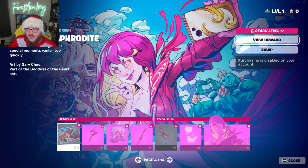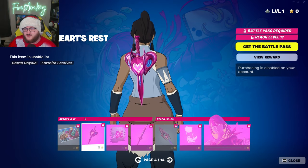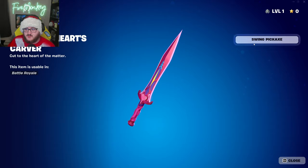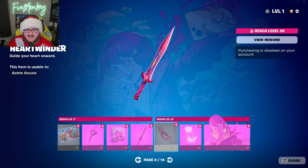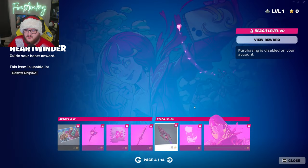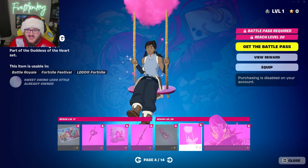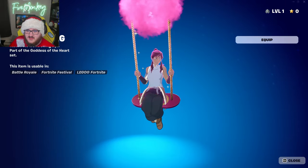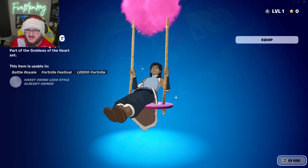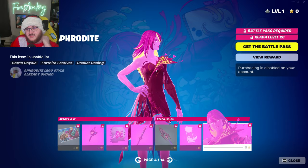On the next page we have the Immortal Aphrodite loading screen, which is a brand new variant for the skin. We have a variant for the back bling, a special little spray, a variant for the pickaxe — you can see it's similar but slightly different. We have the Immortal Heartwinder glider. We have the Sweet Sing emote, which looks super sick — it kind of reminds me of the Ariana Grande concert background when she was on the swing. And next up, we have the Immortal Aphrodite skin variant.